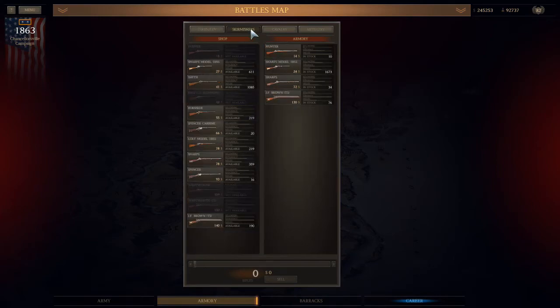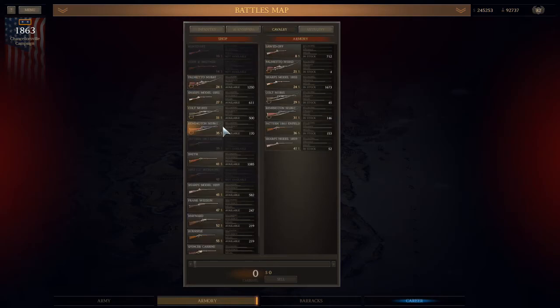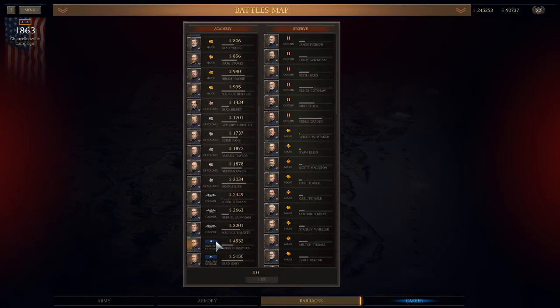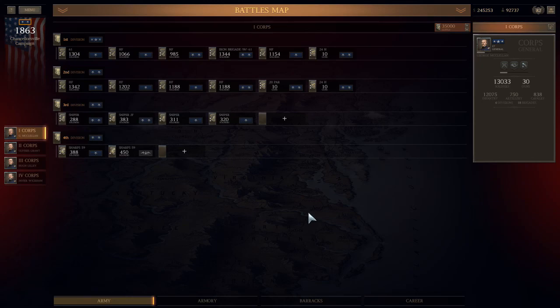I need a couple more units for Chancellorsville to have three full Corps — I really should check whether Chancellorsville is 20 units per Corp or 24. If it's 24 I'm missing a few units and will have to build them; if it's 20 I already have pretty much the army. I can buy five more good officers. I want to get economy to 10 so I can sell some weapons and training. Very, very good outcome for Stones River — I hope you enjoyed it. I'll see you in the next battle, thanks.